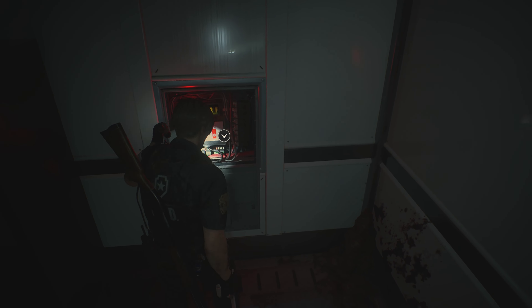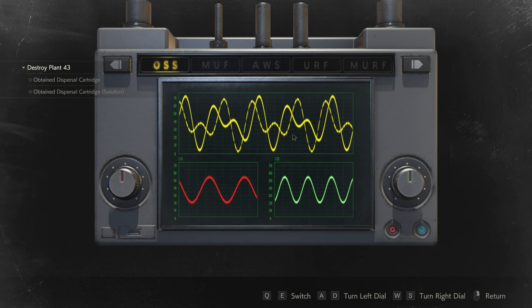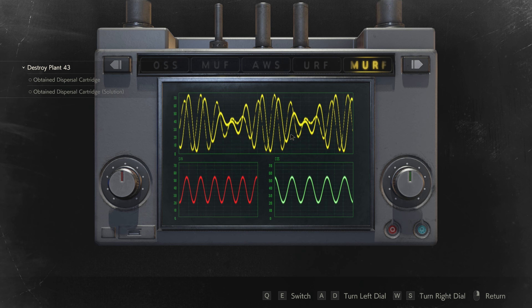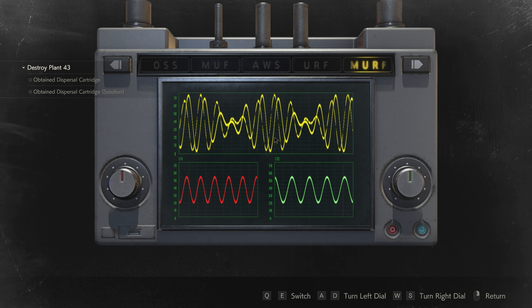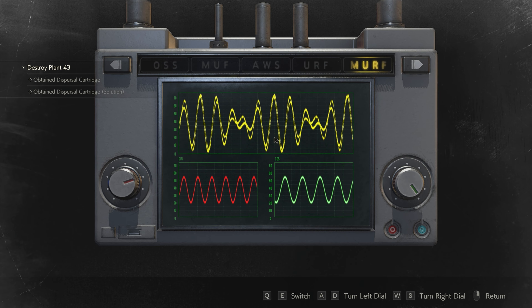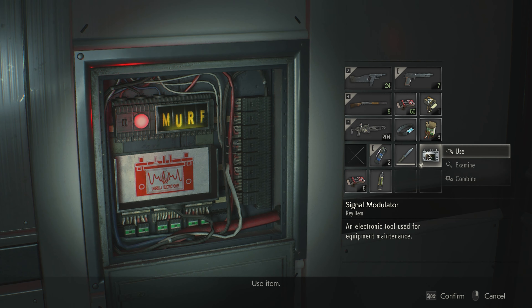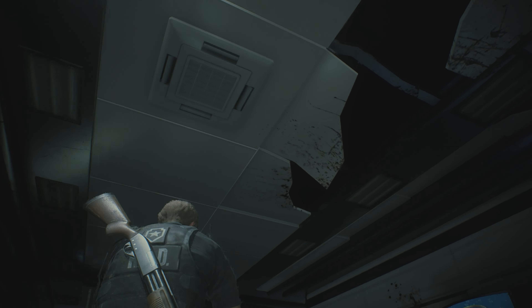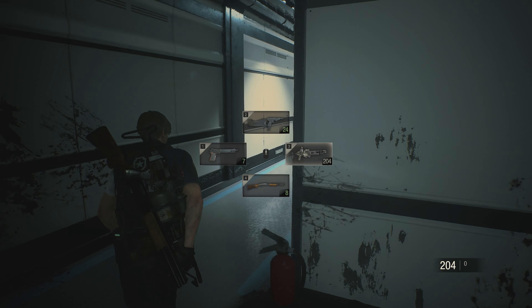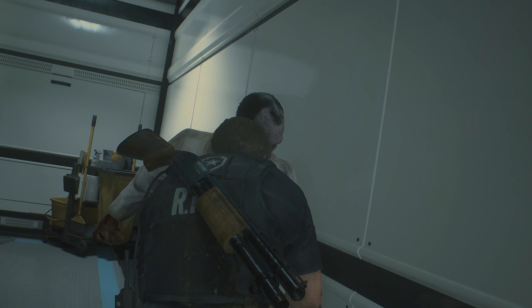Now let's use this device thing. I guess I have to do something with it manually. Examine it — okay, I guess we gotta mess with this and get the correct one. Doesn't seem too hard but it might be a pain. Got it! Let's put it in — perfect. Now we might be able to check that room that had no power.